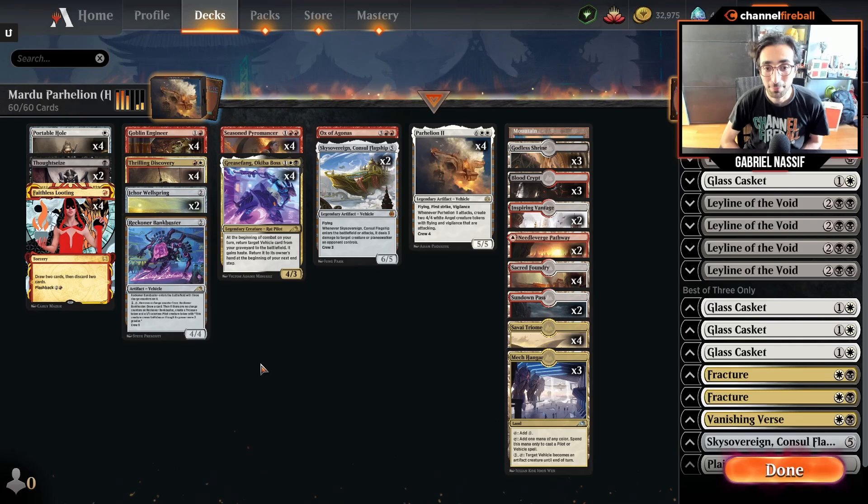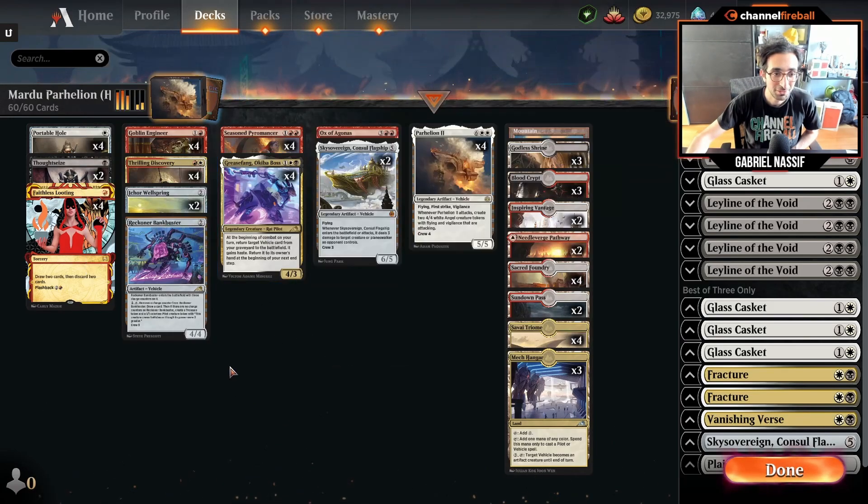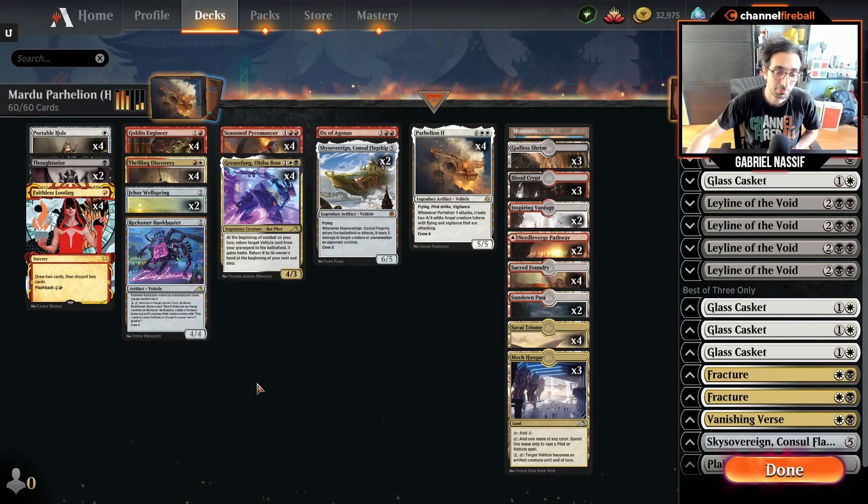I saw these lists pop up on Twitter, and I did a long stream on the second day of the release. I played Historic for 8 hours, and a good portion of that was spent playing this deck and another version of the Grease Fang Parahelion deck in Esper colors. So, how does the deck work? Pretty straightforward — you're just trying to get Parahelion in the graveyard and then cast Grease Fang, hopefully without them having a counterspell or instant-speed removal.